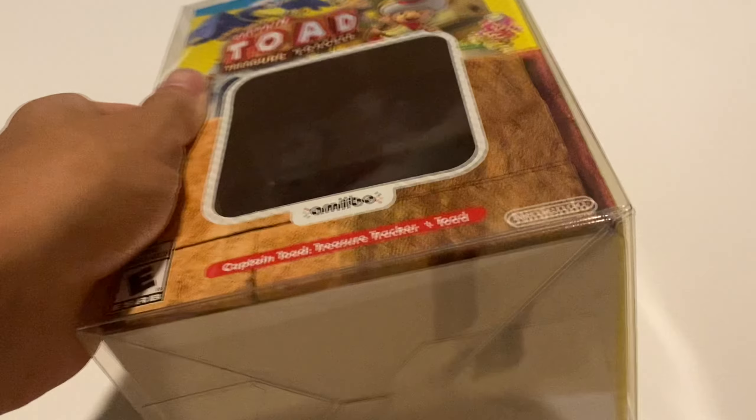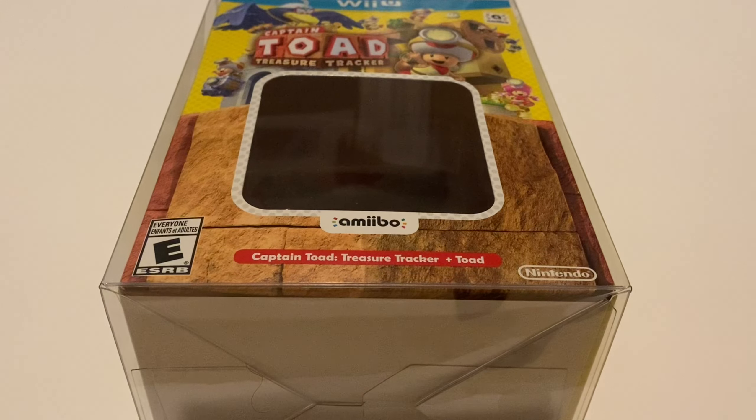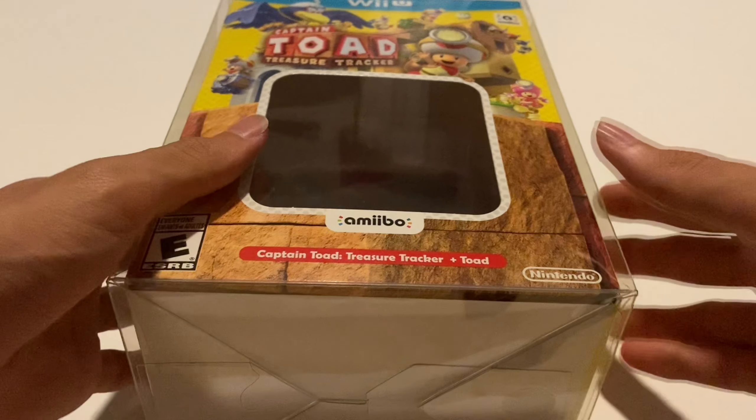Next we're going to get to the special editions — or not really special editions. First off, I have this Captain Toad amiibo bundle that comes with the Toad amiibo, the game, and a big box. I think I got this sealed for like 60-ish dollars — not a bad price for a pretty good game. The bundle doesn't have an exclusive amiibo; it's just the normal Toad, but it does look cool so I'm glad to have it in my collection.